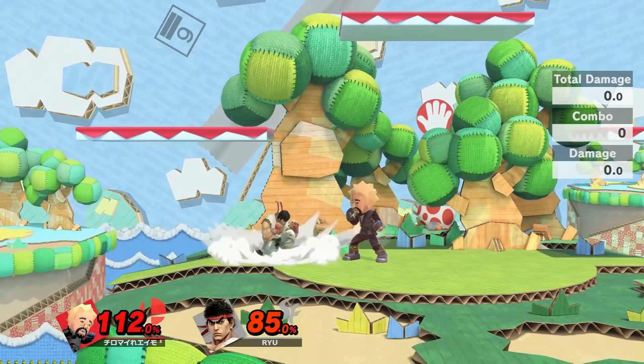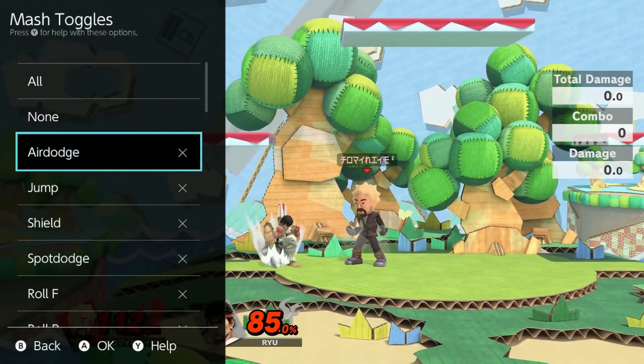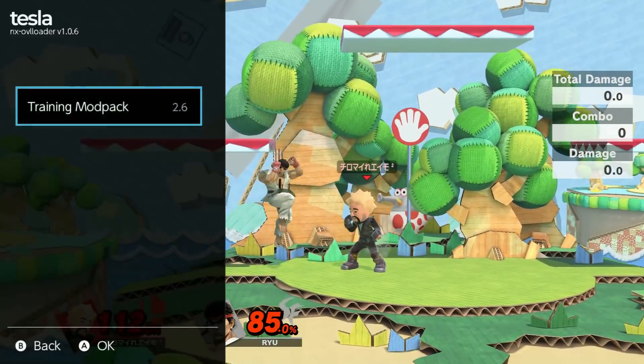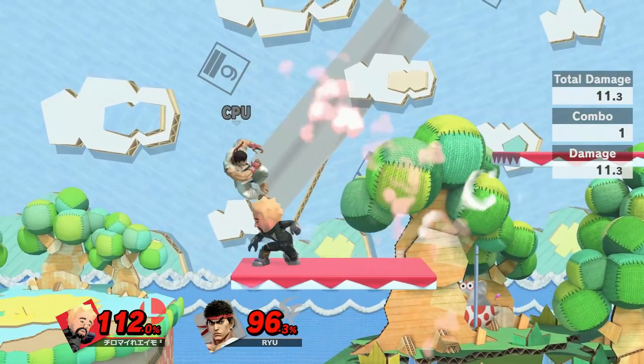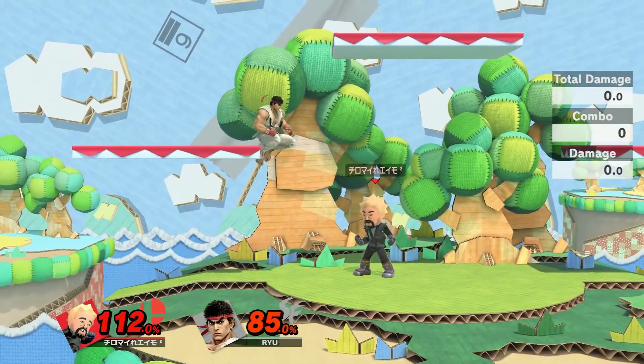Next, a couple things I'm going to do very quickly. Go into the training mod pack menu — I'm gonna set mash to air dodge and DI to out. So now when I hit Ryu, he should DI away from me and make the combos harder to get. With that said, let's just get comboing.